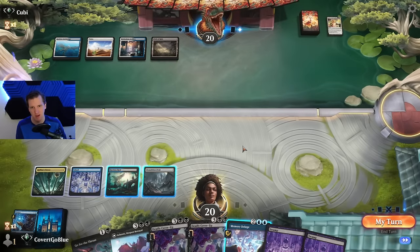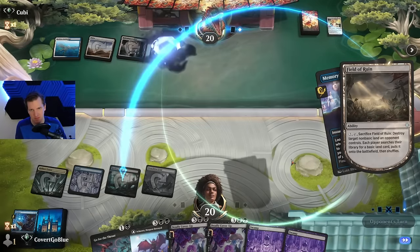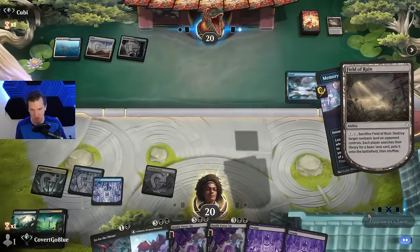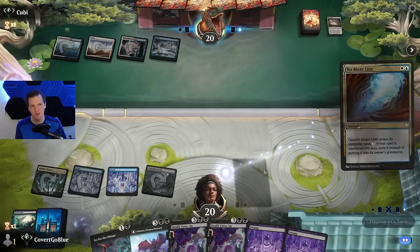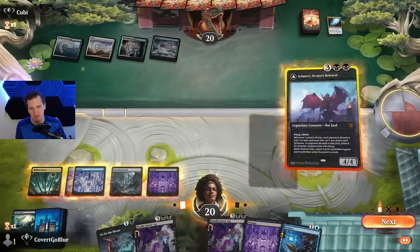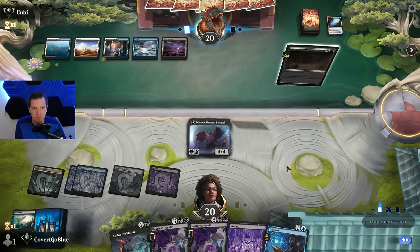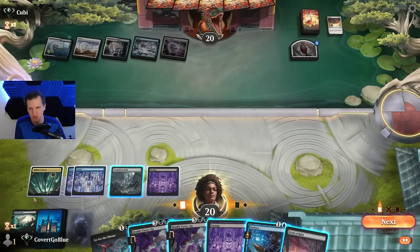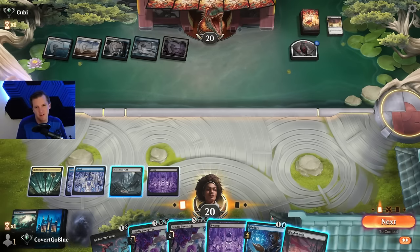They have a Field of Ruin. They might have No More Lies for this but you have to go for it — this is usually the sign of a No More Lies to come as they activate the Field of Ruin. Most control players can't resist that play. Let's drop Aklazatz and see if the opponent has the answer. Unfortunately they do, but we get an open crack at them. They took out our Reef and we don't have much we can do — Deadly Cover-Up is close to evidence but not there yet.